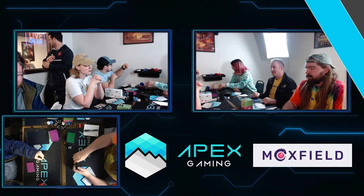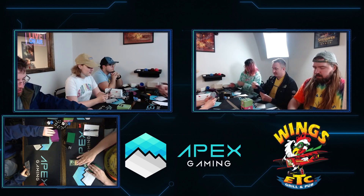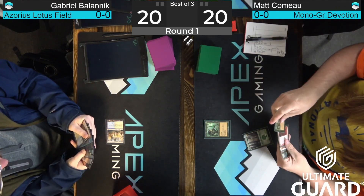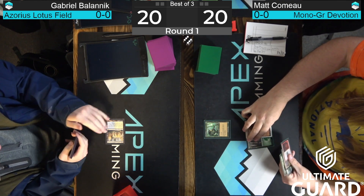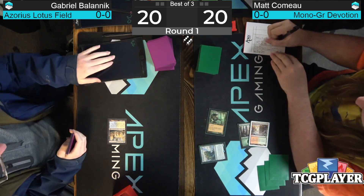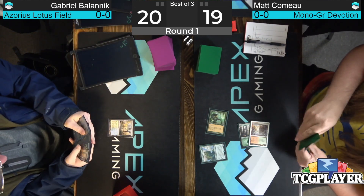The players are ready in the feature match area. We have Gabriel Bolanik on Azorius Lotus versus Bow Matt Como on Green-Red Devotion. Bow Matt is one of our good friends from Roanoke, Virginia. He starts off with a turn one land — exactly where you want to be playing green devotion. There's a Fable on turn two. We could go Elf instead, but it looks like we're going for Old Growth Troll for pressure and getting some devotion online if he finds a Nykthos.